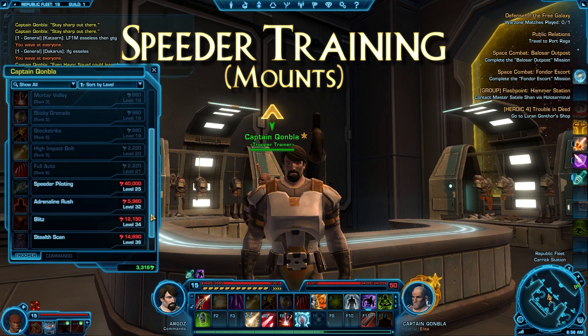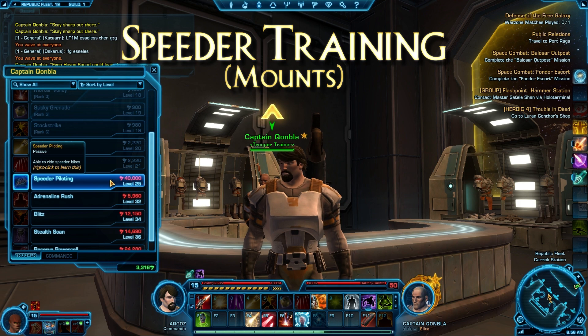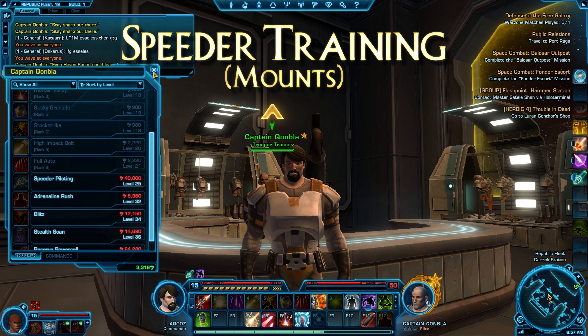The first thing you want to do is look at your trainer. You will find that at level 25, you're able to get speeder piloting. It's 40,000 credits. This is in the beta right now — this is the last beta before live, so I don't know if this will change, but right now this is where it works. Level 25 for 40,000 credits, you then unlock the ability to use a speeder or any vehicle.